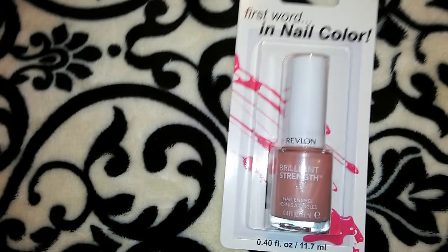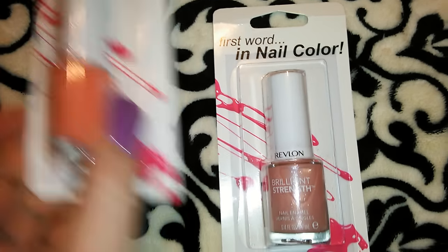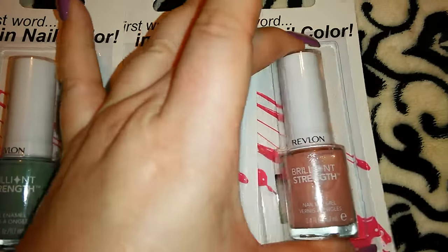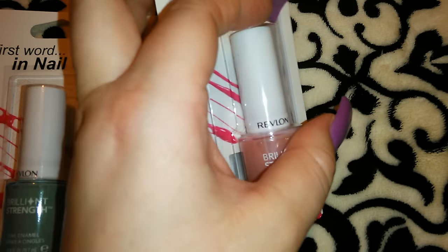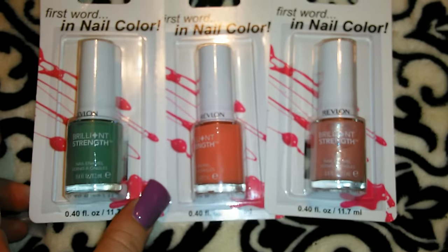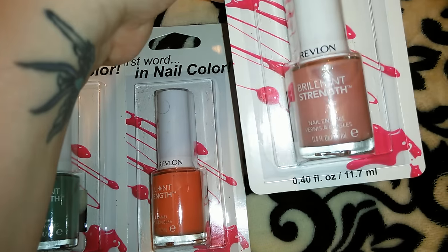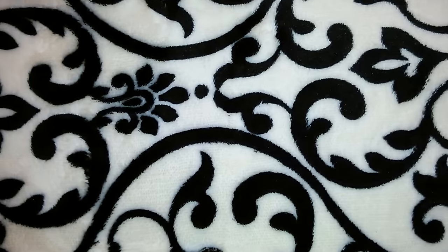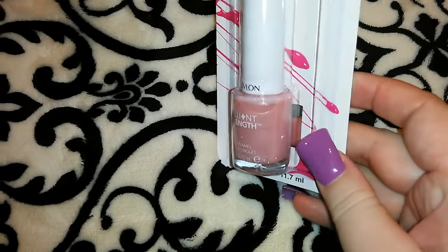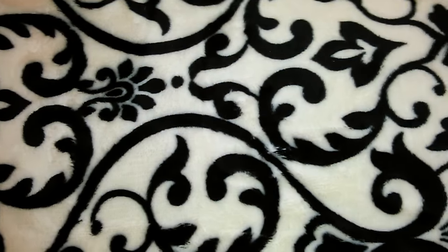The third Revlon nail polish is a really pretty kind of pearl sheer pink — this is the 080 Enchant — with a really pretty shimmer. I did consider a fourth but put it back. Back in junior high and high school we would get French manicures and they'd call it cotton candy — a really sheer pink over the French manicure — and this just took me back to those days. I don't know if any of you guys remember that.